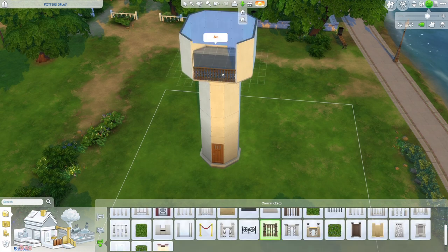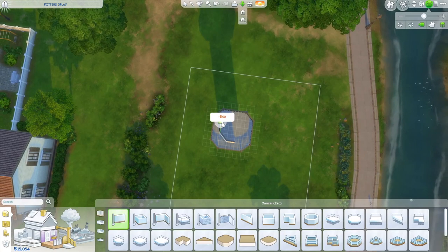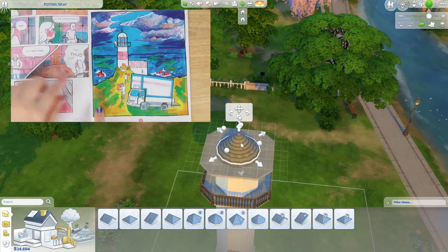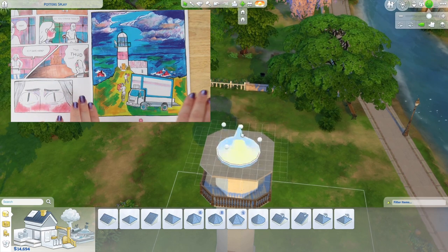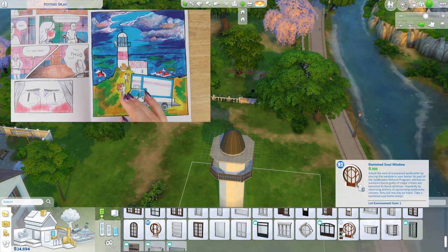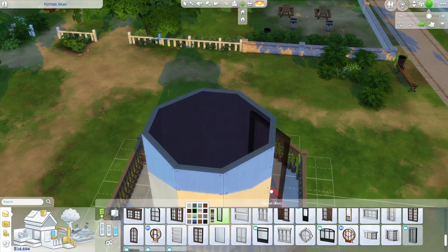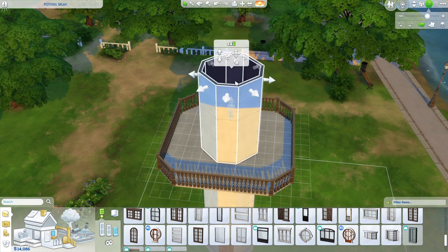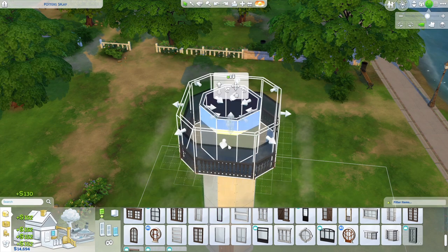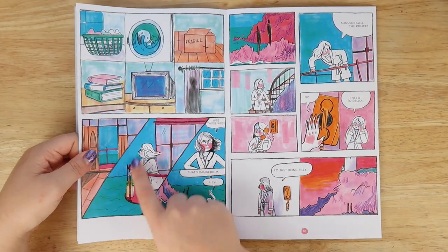There are a few mistakes I make with this building and I haven't played The Sims properly in a long time, so it was a bit like: why can't I understand what I'm doing here? I wanted to make that little area at the top of the lighthouse where she can stand and look out into the ocean. You can see the building is surrounded by ocean and it's on a cliff edge, so I wanted to copy it exactly how I've drawn it. As I was doing this I was thinking: did I draw it too simplistically? But it's quite fun to try and figure out what will work.